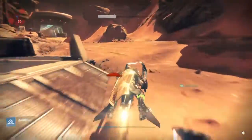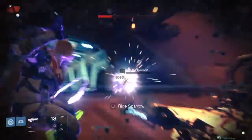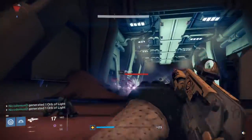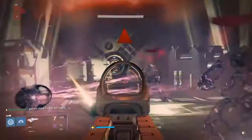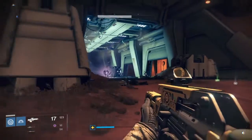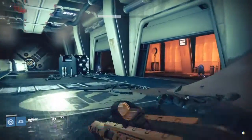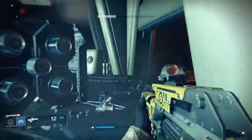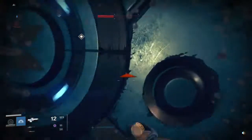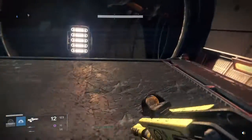First and foremost, regardless of the type of material you're collecting, it's not the actual material they say you need — it's an additional material that drops from the node. So when it says you need to collect iron, you're not actually after the iron; you're after the additional material that comes out of an iron node. For this reason, you cannot get these materials from a chest or from the vanguard vendor — I made that mistake when I started the quest, thinking they just needed 20 spin metal or whatever the requirement was.